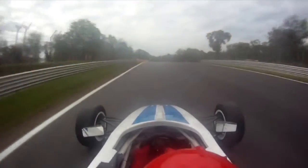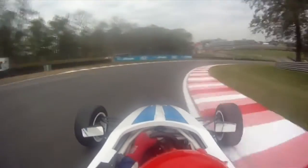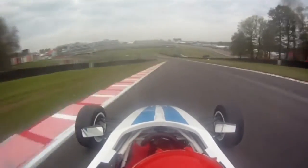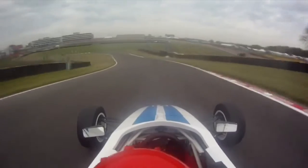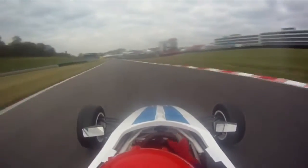Braking late because of the slope, be really patient on the power and then powering out of Druids. Down the hill towards Graham Hill Bend, one downshift, brake hard on the entry to the corner, clip the apex and run wide.